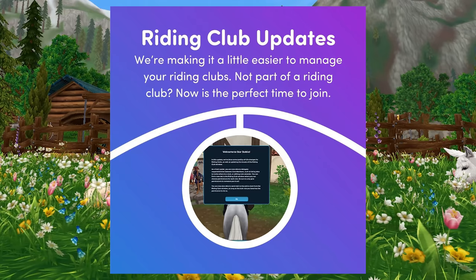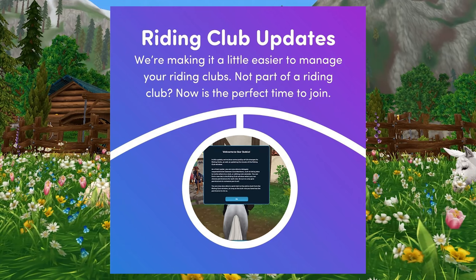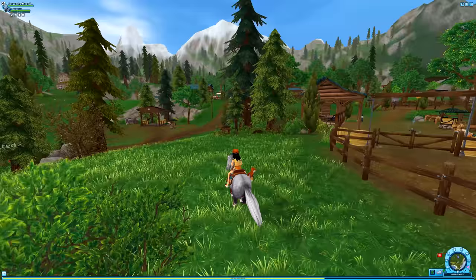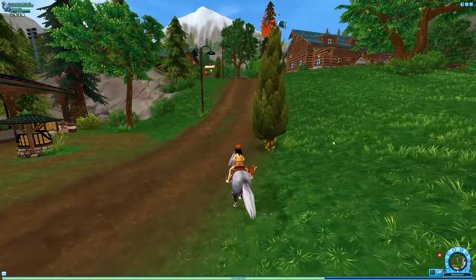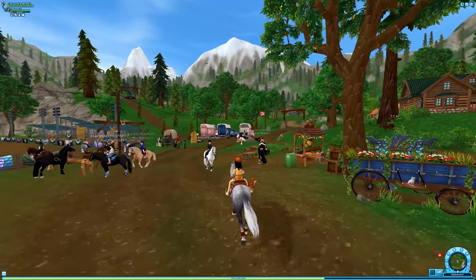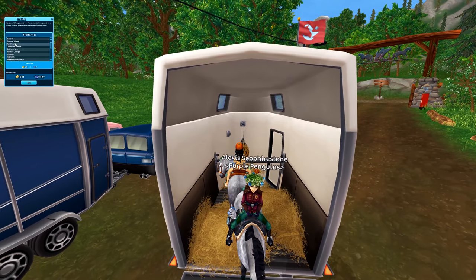Next up, the thing I'm excited to talk about is riding club updates - they're making it a little easier to manage your riding clubs. Before we do anything else, I want to jump over to the riding hall, because when we got the Silverglade revamp a lot of people commented on the fact that we've got some terrain changes by the riding hall.